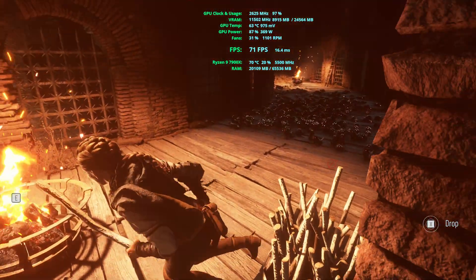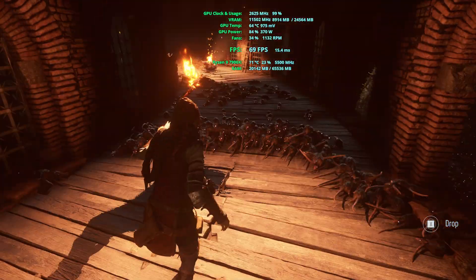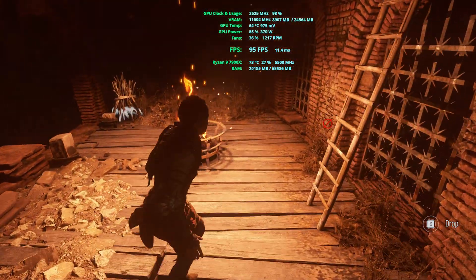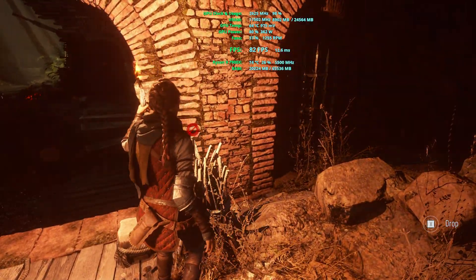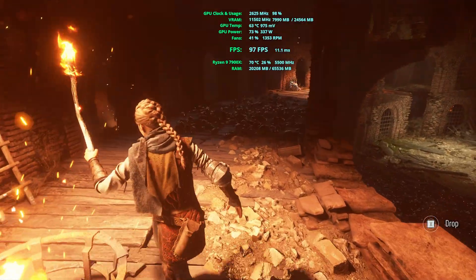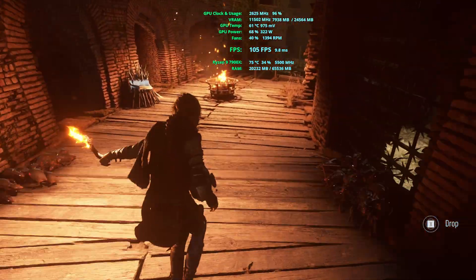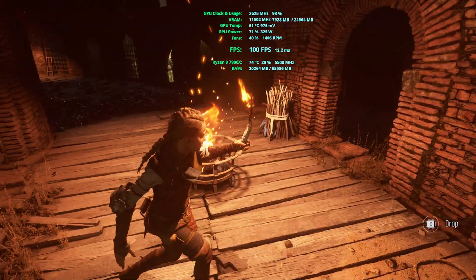In A Plague Tale: Requiem running on native settings, the FPS is pretty much all over the place — if I move the camera quickly the FPS drops to sub-50, around 40 something, and in some situations where the camera isn't moving quickly the FPS can be over 100. In DLSS quality mode the game still looks really nice; I kind of couldn't distinguish it from native unless we pause the picture and compare visual appearances side by side.